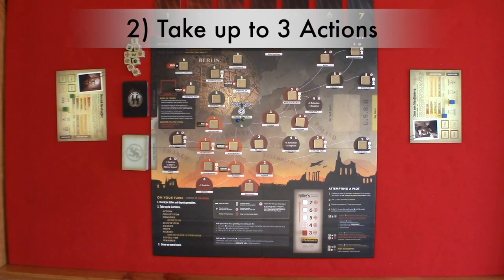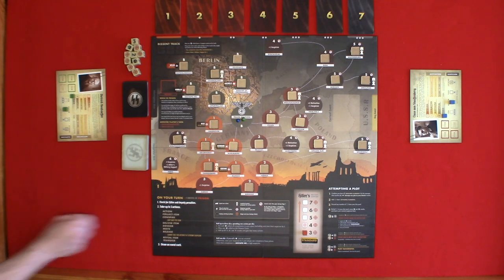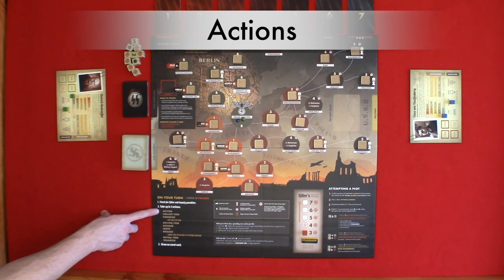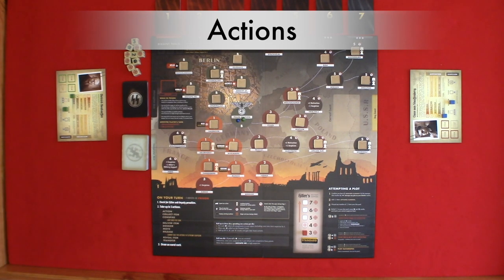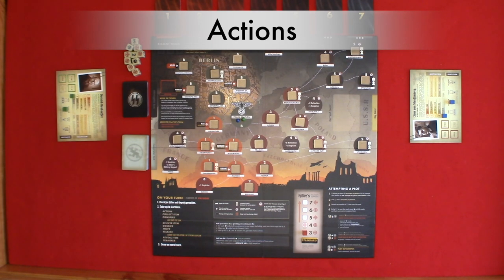Step two: take up to three actions. You may take actions multiple times except the conspire action. There are nine actions you can take. The first is action: you would resolve an arrow effect in your dossier or conspirator sheet — these are the ones with arrow symbols. Second, collect item: take a revealed item in your location and add it to your conspirator sheet. Third, conspire: once per turn, you may take up to three dice, one per action spent, then roll the dice and resolve the effect.